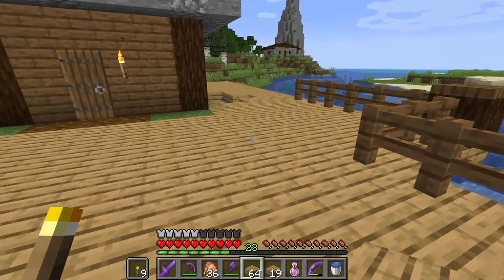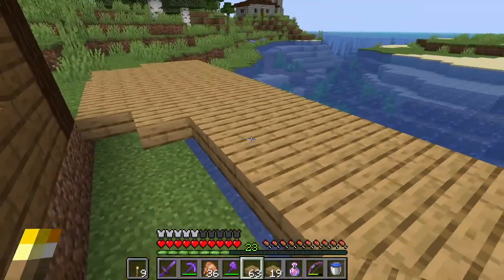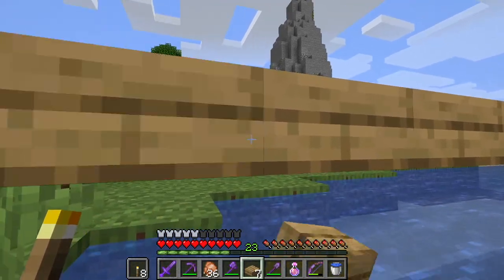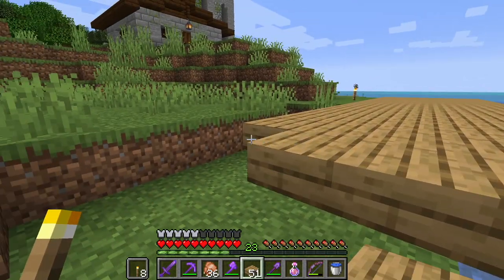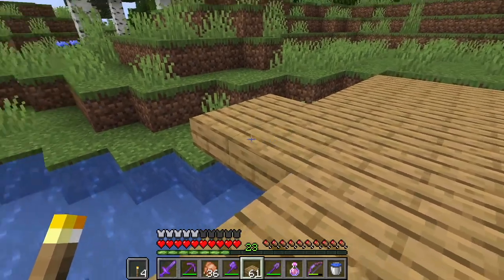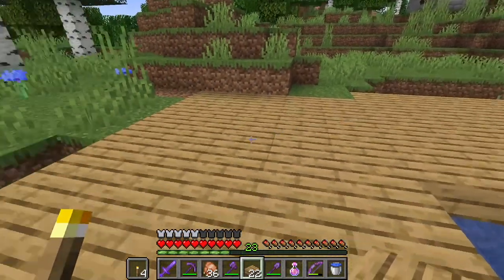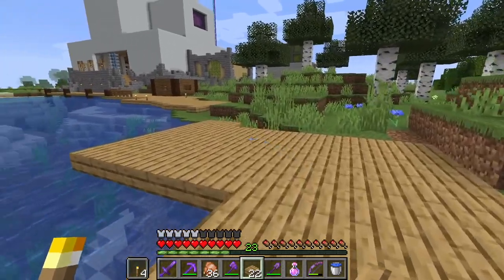I want to create a walkway that looks like it's weathered, like it's been used — I've started to do a little bit of that down there. I want to start by just putting down oak slabs and getting a feel for the shape. Once we have the shape laid out, we'll go back and do the weathering and the detail. I don't really have a big plan here — I'm just sort of feeling it out and trying to make it feel somewhat natural. This will take a little bit of finessing and massaging, but I'm just trying to get something in place so we have something to work with.